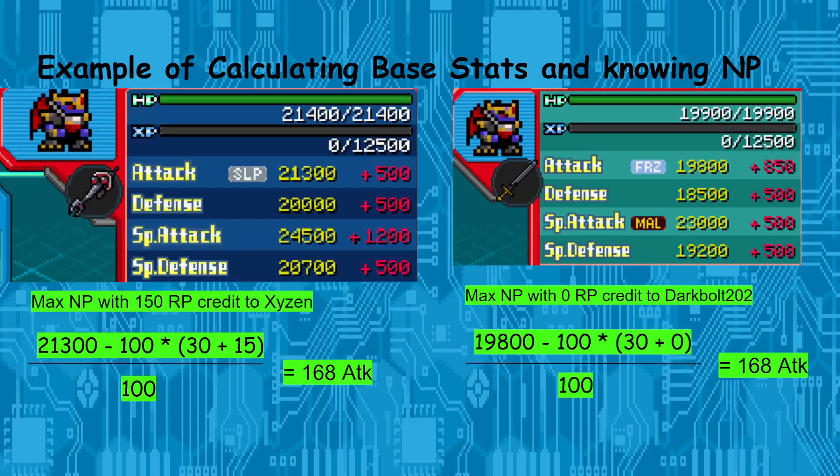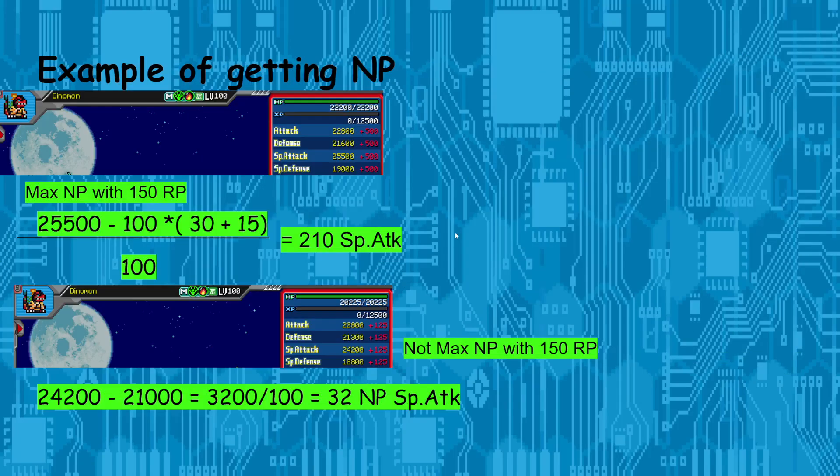I have more examples here. For max NP plus RP I had two people help me out — Zion and Dark Bolt — who gave me their ImperialDramon's attack stats, and I plugged them into the formula. Same process applies. Here's how to get the exact NP value using my own Dynomon — the same one that MuscleMon gave me misleading info on, where I thought I had god stats but was wrong.